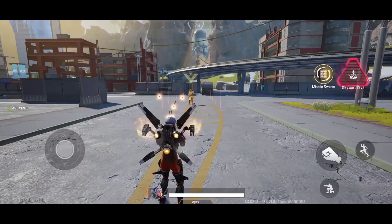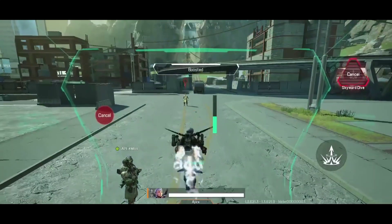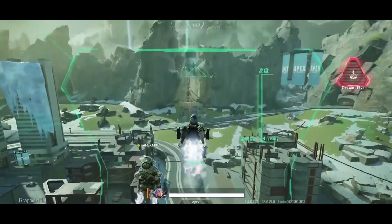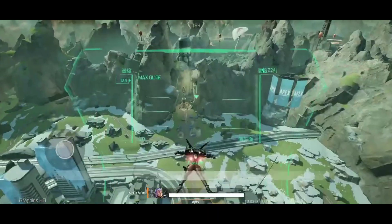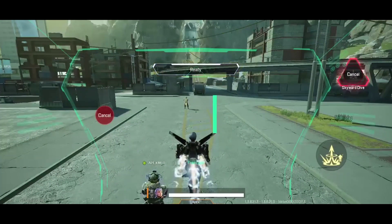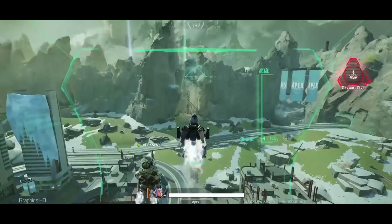You can also hold the tactical and aim. Then we have the ultimate ability, which basically lets you skydive again with your teammates. When you activate your ultimate you go straight up using your jetpack and then skydive. If you see enemies it marks them for you, and with the Aerial Intel perk you can also see their health. It really would have changed how ranked and scrims were played.